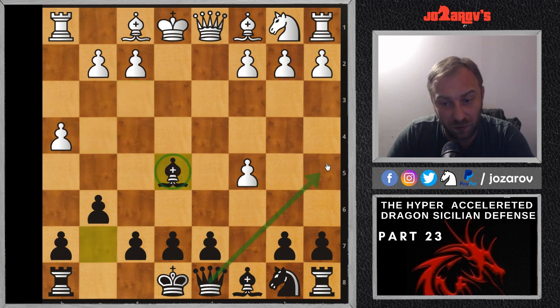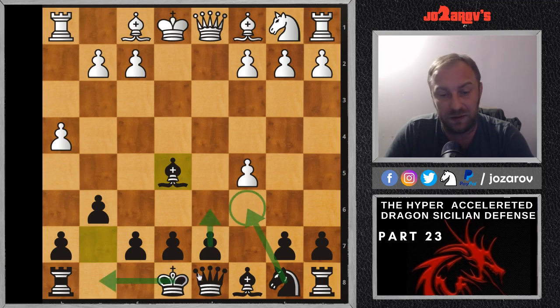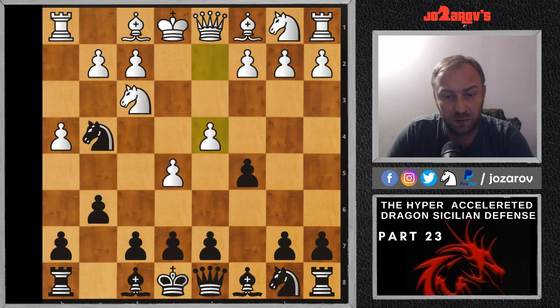After knight takes on E5, we have bishop takes on E5, and the threat now is to play queen on A5 and take out this pawn on C5. Although white has the pawn majority on the queenside, it's not something you have to worry about too much. We can play really simple, healthy chess — development, castling, D6 and similar ideas, breaking with this pawn, maybe attacking further — and I hope you realize we have a perfect activity with the bishop.